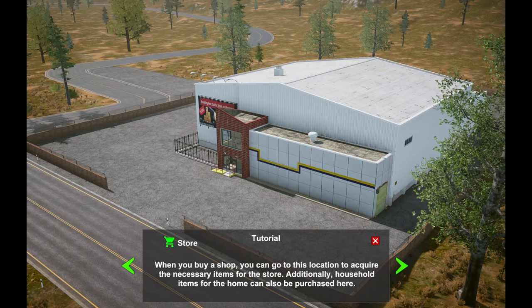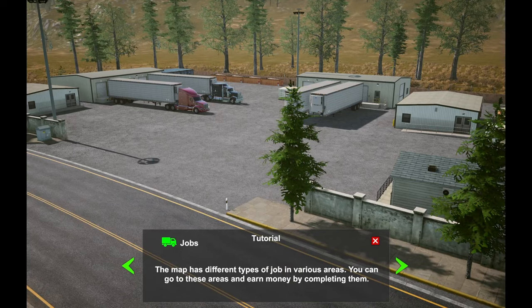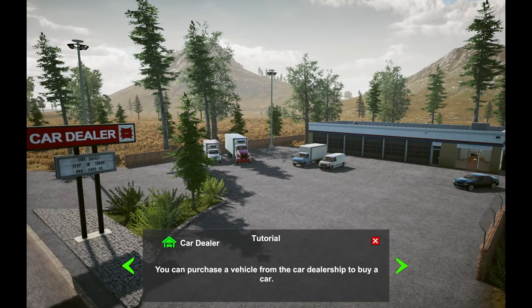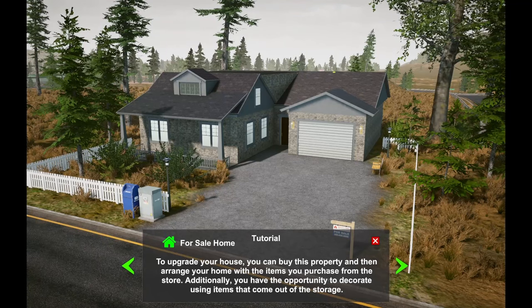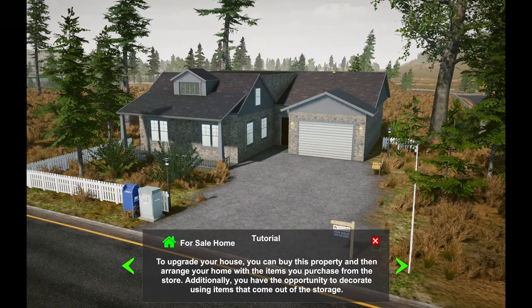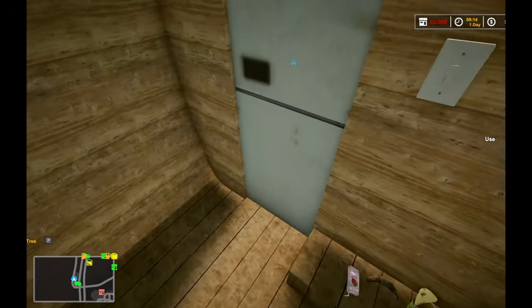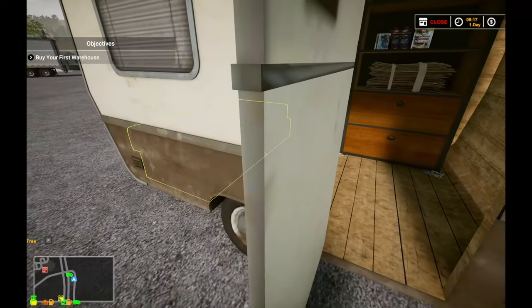This is the store where we can actually purchase items for our house and things like that. We've also got side jobs so we can make a little extra money. You pick up side jobs at these cabins. The car dealership is the little car-in-a-garage icon. If you look for the house icon on the map you can find the house, but currently we can't pick anything up because we have to upgrade first.